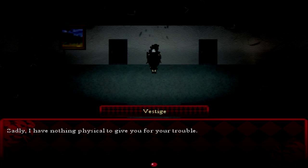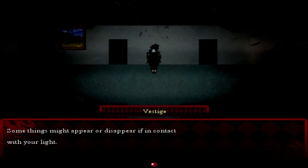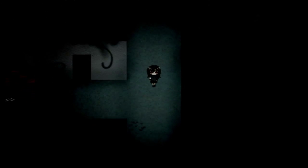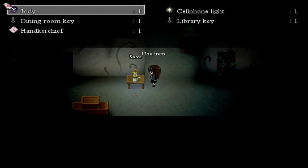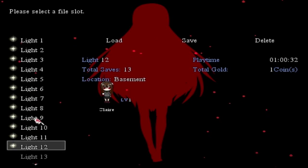Thank you, sadly I have nothing physical to give you for your trouble. I can however give you a piece of advice: due to the nature of the space we are in, some things might appear or disappear if in contact with your light. Remove it and you might see hidden objects or make some disappear. I want to know which button this is on the controller. Hopefully not the one with the wire sticking out. I still have a hole in my finger from an episode of A Faraway Story.